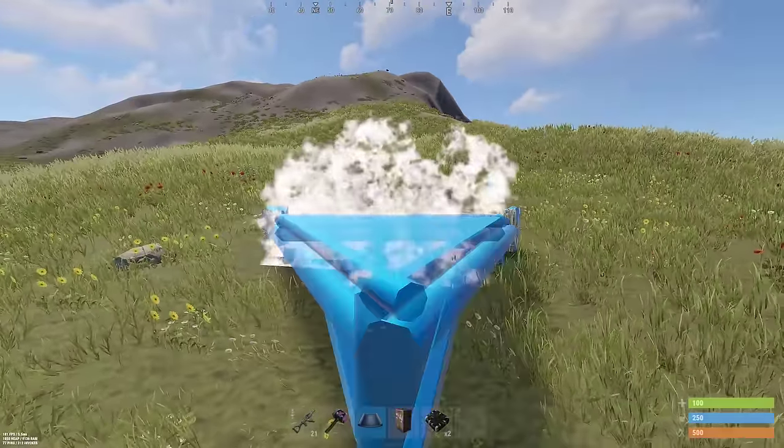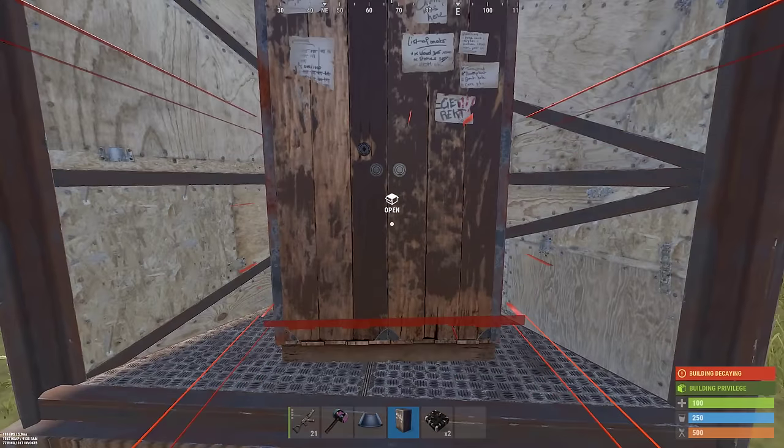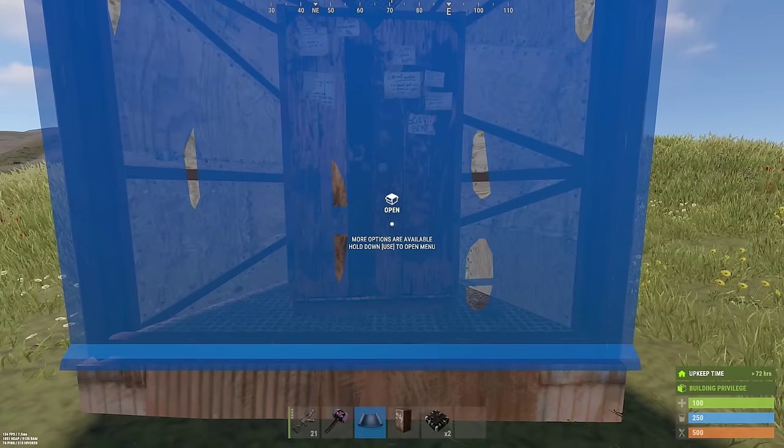As with any raided base you want to decay, be sure to place the TC disconnected from the base with some upkeep in it, as the base may take up to 24 hours to start decaying.